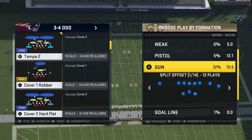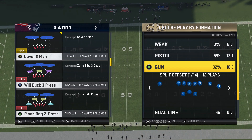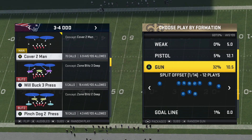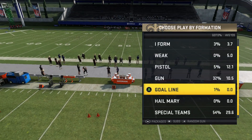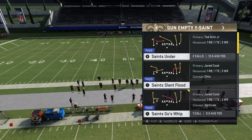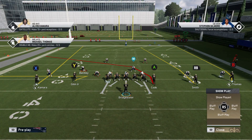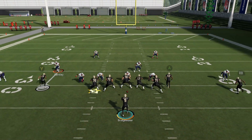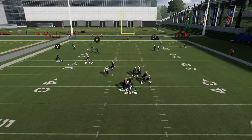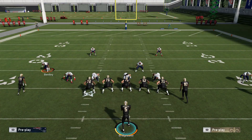I'm going to start off with man coverage. When it comes to man coverage, there really aren't concepts to beat it — it's really just routes. You have to know what routes get open against man coverage. Crossing routes used to do a really good job against man coverage, but they don't this year. You'll see the A route crossing — he never gets open. In fact, the defender's even leading him. So crossing routes don't really do that great of a job.